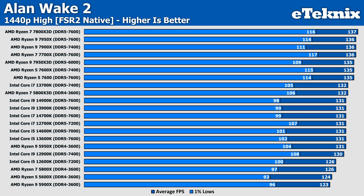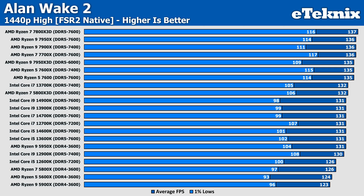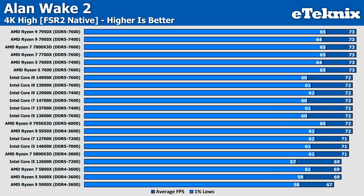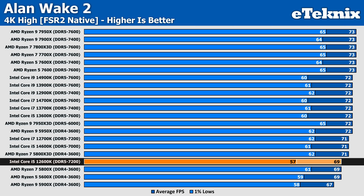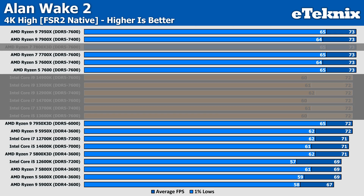1440p sees all results falling within an 11% range of each other, with the bulk coming in around 131 FPS from the majority of the Intel stack. AMD lead the way with the 7800X3D at the front and the 5600X towards the bottom, so AMD has something for all types of budgets. Intel is more of a stale offering that sits awkwardly in the middle, though there are a few exceptions like the Ryzen 9 5900X, which now sits at the bottom. At 4K, the majority of processors are within 2 FPS of each other, with only most of the 5000 series and the 12600K falling slightly below — though it's only another 2 FPS, so nothing of major concern.